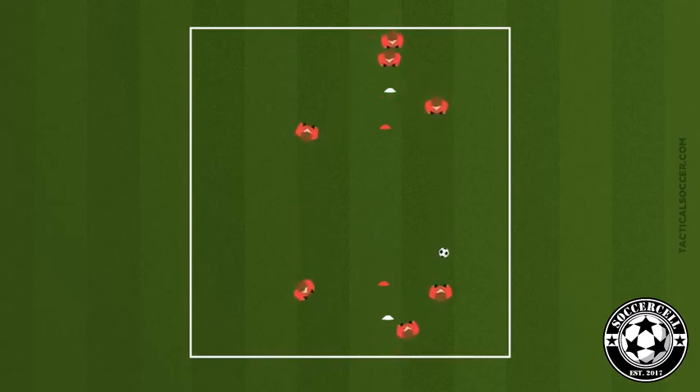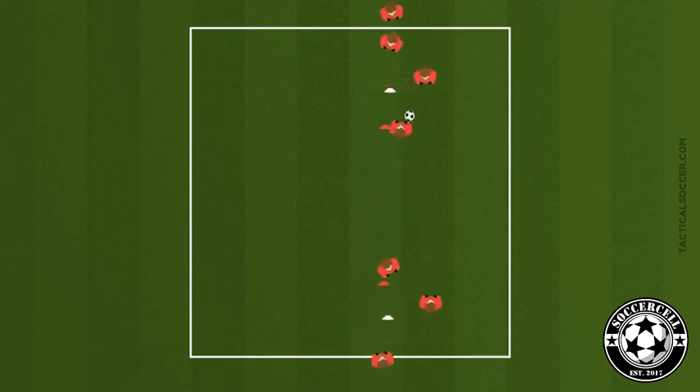The first player in line two will control the ball and make a long pass to the next player in line one. To progress this, we will put a player on each of the cones. Now the ball is being played long, the receiver will be waiting to try and tap and lay off to the player that is close to him. The player on the cone will also be facing the receiver and will lay the ball off for the next long pass.